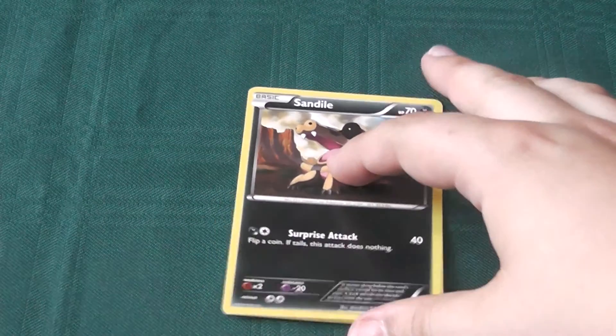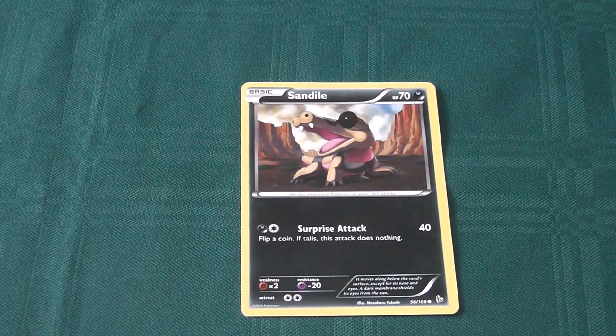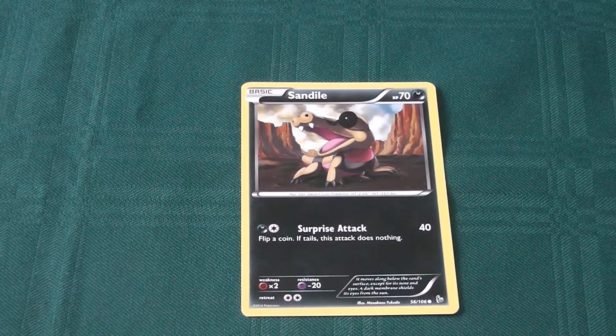Next up, Sandile. Another basic Pokemon we've seen from this set before. Its ability has the potential to do a lot of damage, but a 50% chance of doing nothing at all — not so useful.